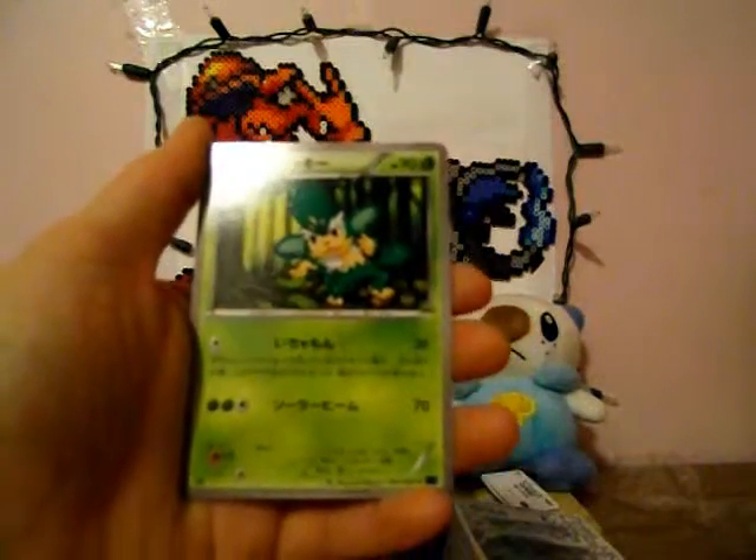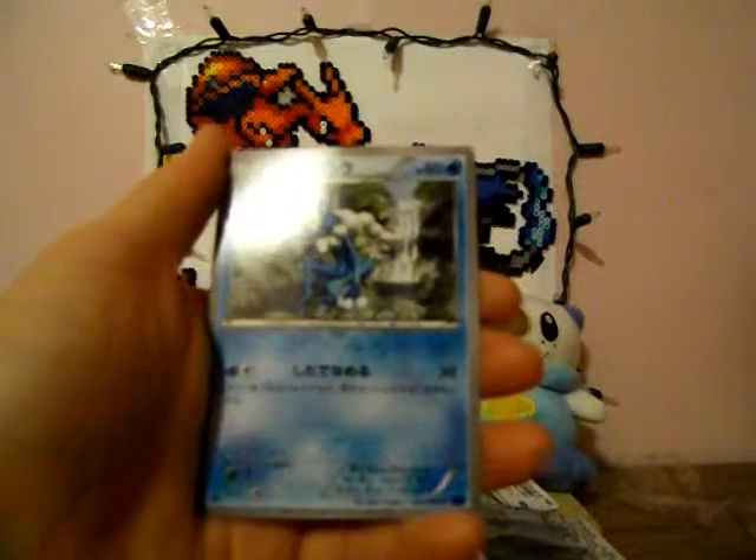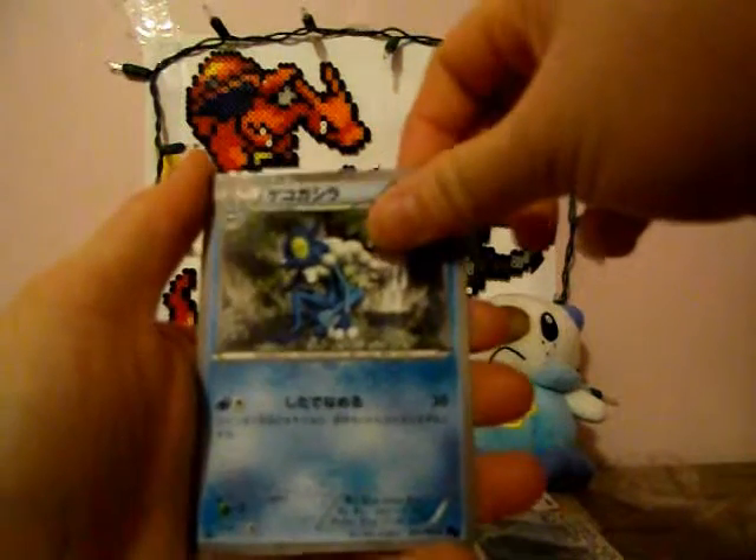Zorua, Scatterbug, Simisage, and — I forgot the name, but it's Froakie's evolution. Do you guys see something? Looks like some sort of EX or full art. It's the Skarmory EX. Not bad.